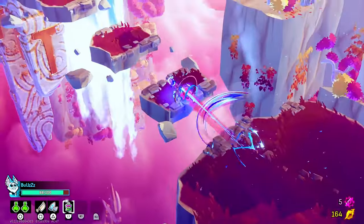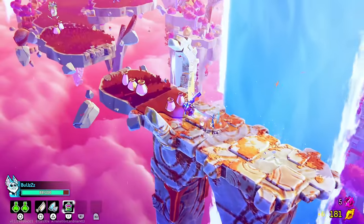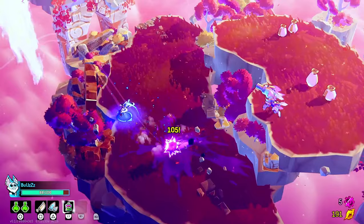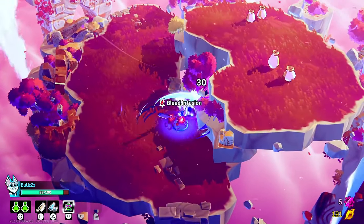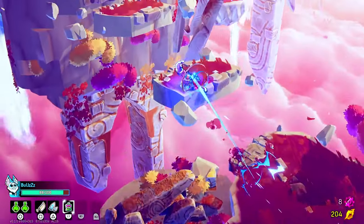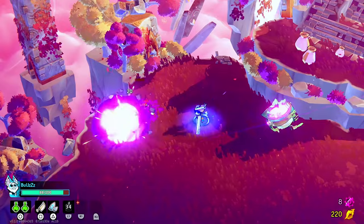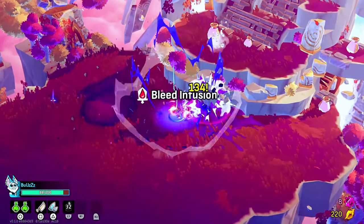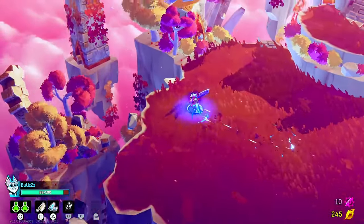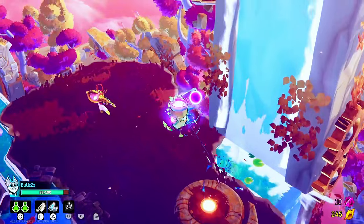You can wear two trinkets and two weapons, and they have synergies. So for example, you see here — Bleed Infusion. That's based on my second weapon that I have on triangle. I have a trinket that slows enemies and does a little bit of damage. Nothing crazy there, but I really, really love what they did here.